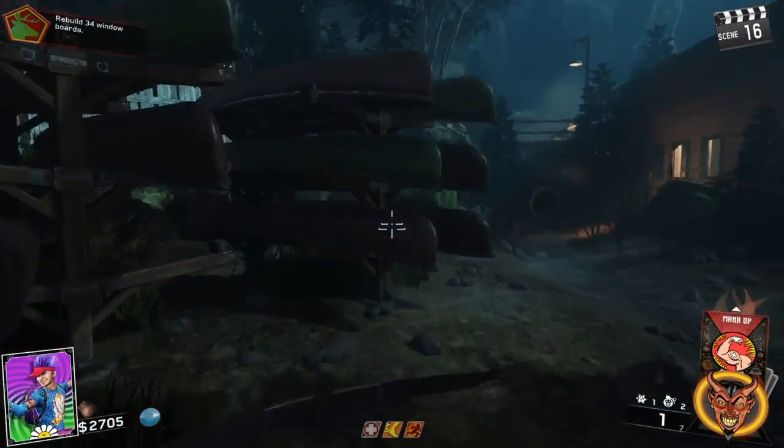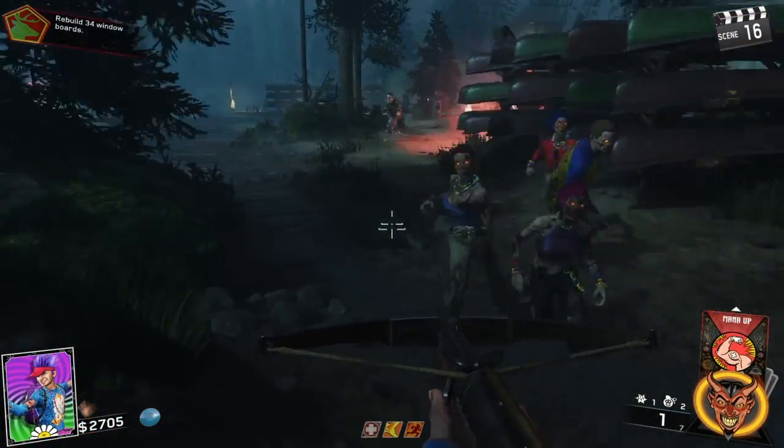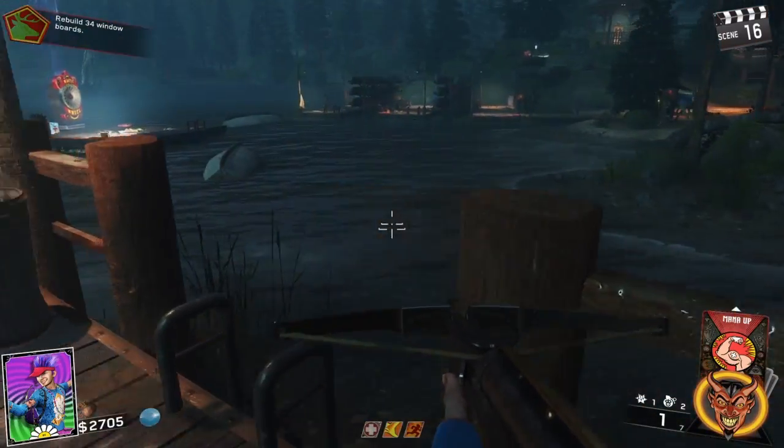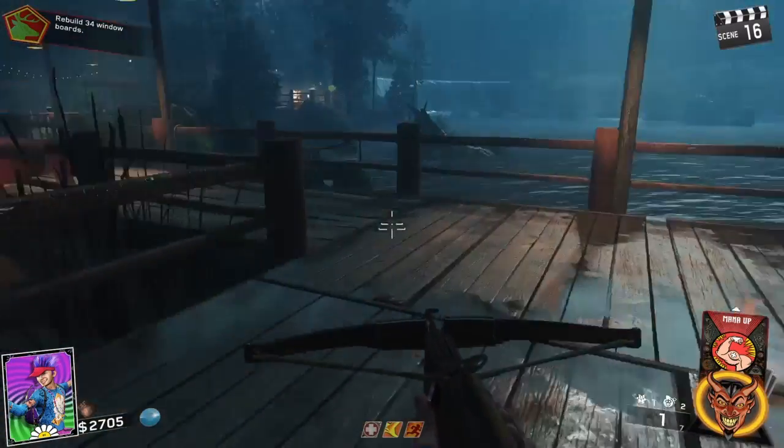Hello, you fabulous people. It is Awakening Nightmare here. Today we're gonna go over how to get the Pack-a-Punch on Raven-O-Edwards. So let's just jump right on in.